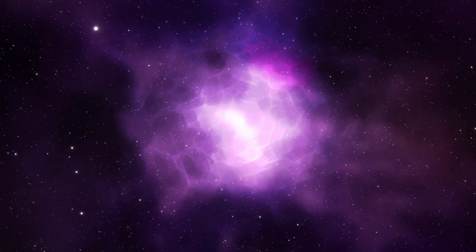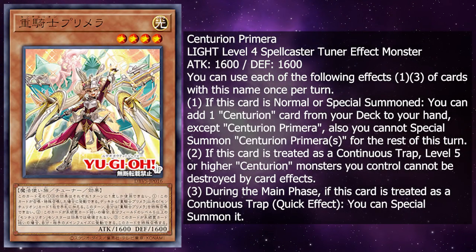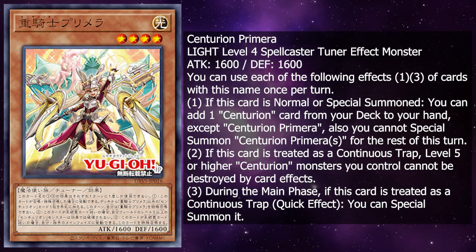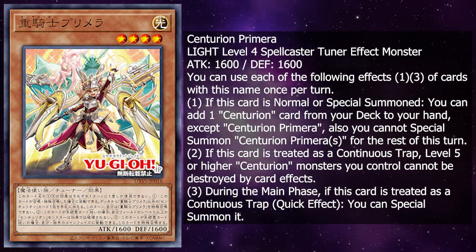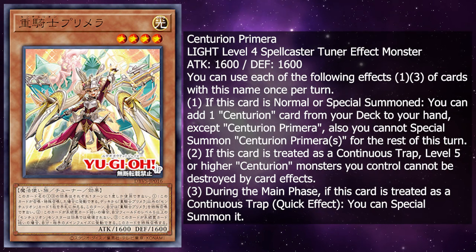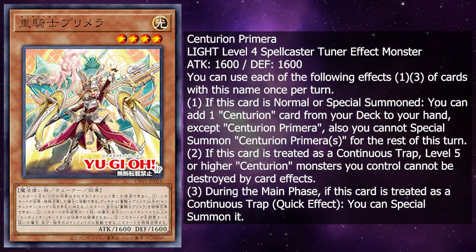First up, we have Centurion Premira. She is a level 4 light spellcaster tuner effect monster with 1600 attack and 1600 defense. You can only use each of the following effects, 1 and 3, of cards with this card's name once per turn. If this card is normal or special summoned, you can add 1 Centurion card from your deck to your hand except Centurion Premira. Also, you cannot special summon Centurion Premiras for the rest of this turn.